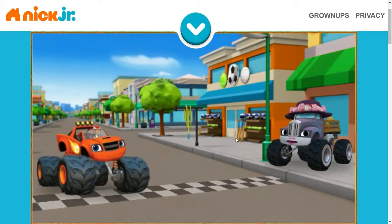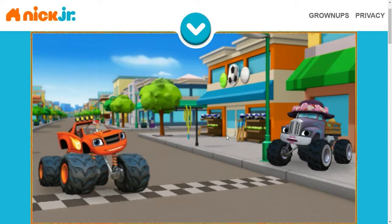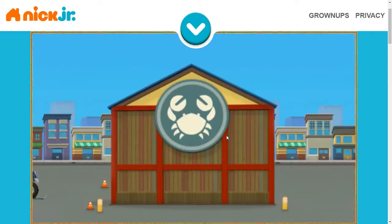Are those rocket skis? Crusher, you're not going to try to cheat, are you? Uh-oh, Crusher's in big trouble. Those rocket skis are sending him right towards that crab warehouse!